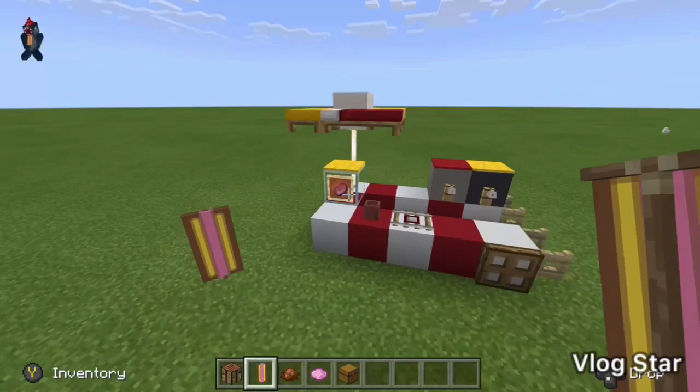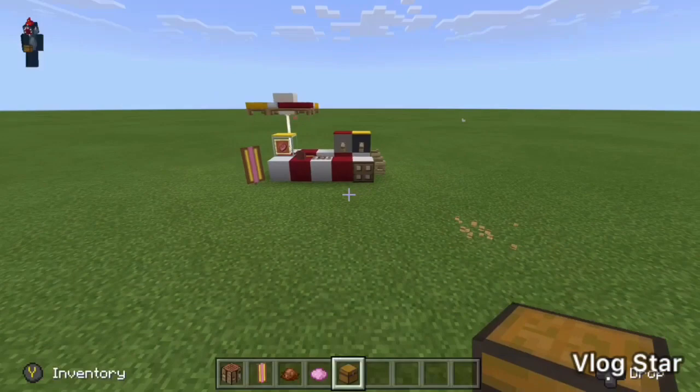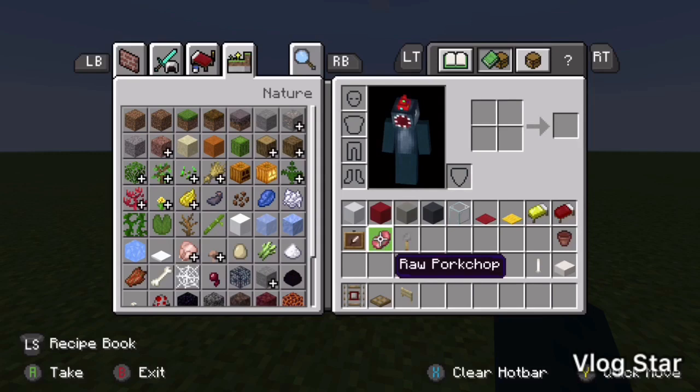Now you can put the banner wherever you want. I'm going to put it here — you could put it there, but I'll put it here like that. Then put a chest inside, right at the end behind underneath the glass, and there you go — your hot dog stand is complete, congratulations!